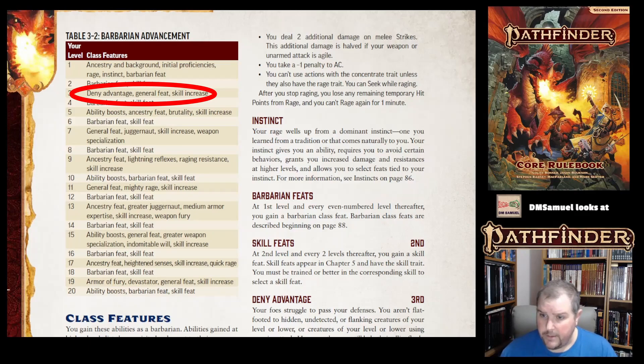Remember, proficiency ranks are either Untrained, Trained, Expert, Master, or Legendary. The table kind of follows a certain flow — that's the information in table form. What the text will do is tell us all of this again in text form, calling them Class Features.